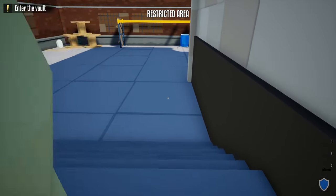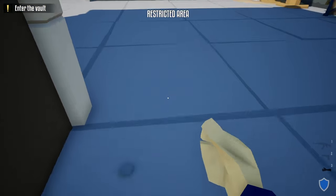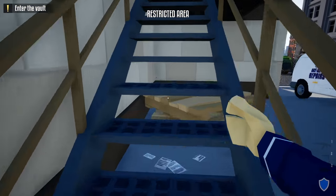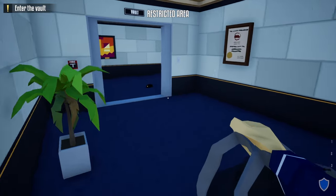Just to be safe, grab the guard's body, drag it down these stairs, and drag them around this corner.